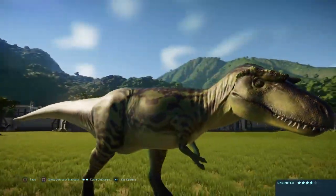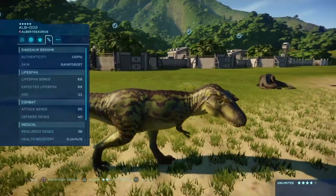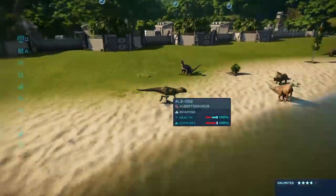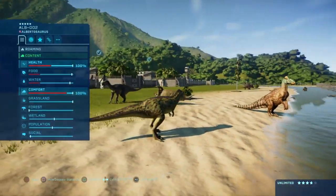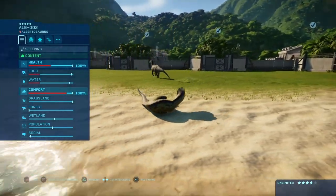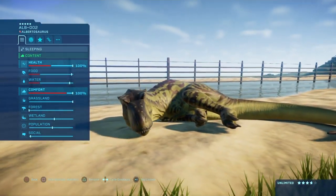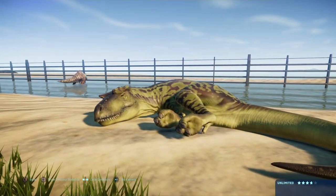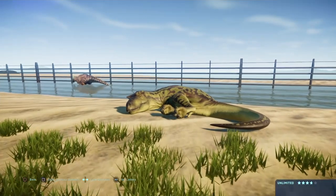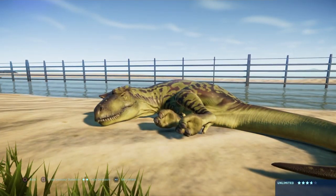My favorite skin is the rainforest one. And especially when he's drinking, he always does little laps and then looks around everywhere to make sure. I like how they made him unique — like he knows he's not the biggest. It makes him cute. Albertosaurus was a nice addition to the game. I don't know if he'll return for Evolution 2, but if he does, I hope he has a similar design to this one, because it makes him stand out.